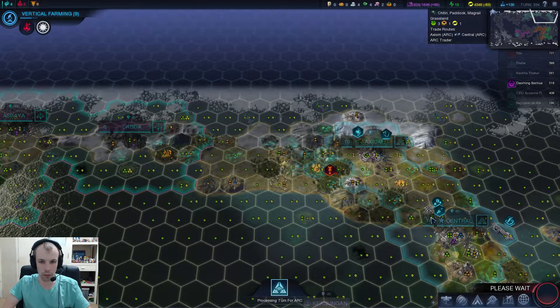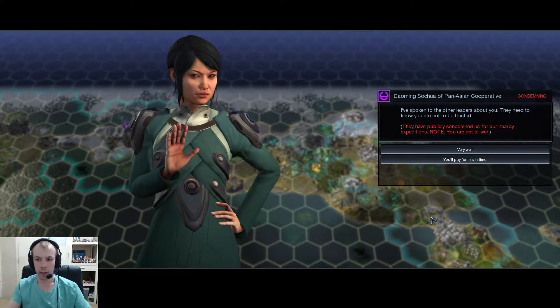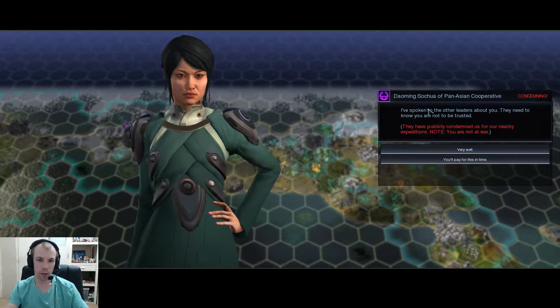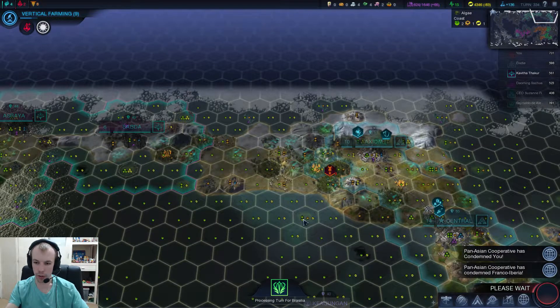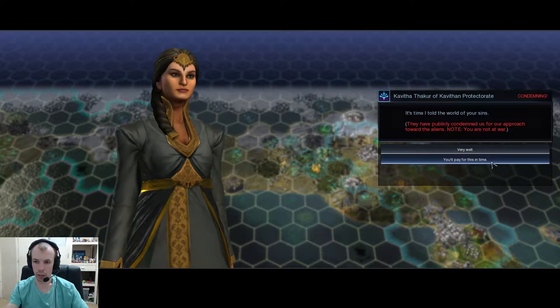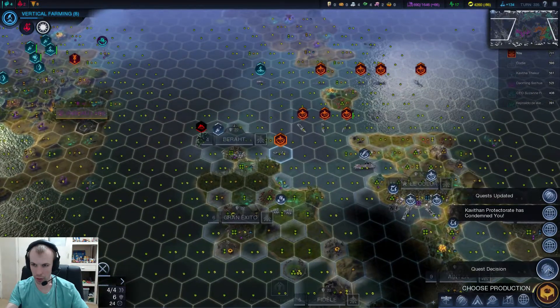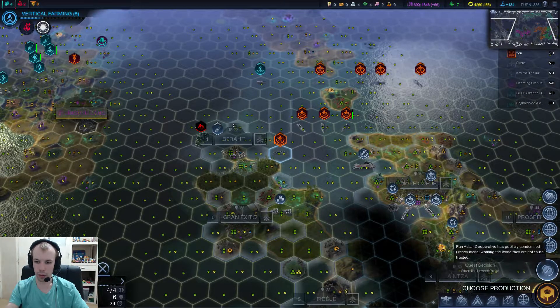They're taking care of that there, looks like they're going to kill it off for me, which means I could probably send my bug in there. We're being condemned - we're not at war, they're just condemning us. The Pan-Asian Cooperative has condemned us, and apparently they've also condemned someone else - Franco. Who the hell's that? Is that the green people? There's too many things going on.